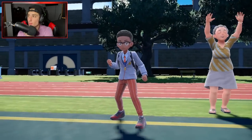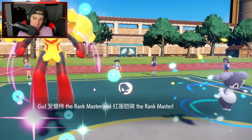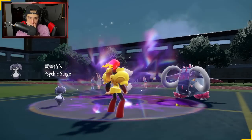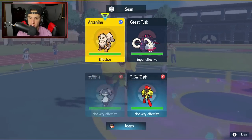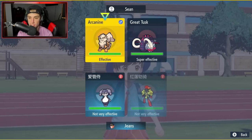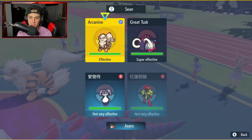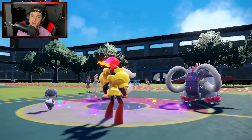What this Armarouge has that most don't is the Dark Tera type — that can work really well. We know they have Snarl. I think Expanding Force and a Psychic into the Arcanine slot is probably the play. They might even Terastallize the Great Tusk. I'm just going to Psychic this thing and Expanding Force across the board. I might Terastallize Armarouge into Dark as well, just so Snarl isn't super effective.